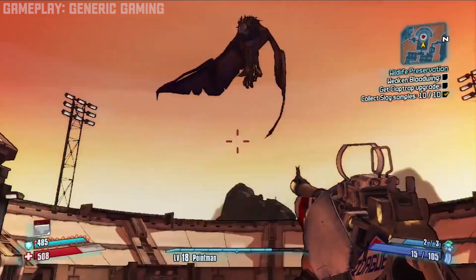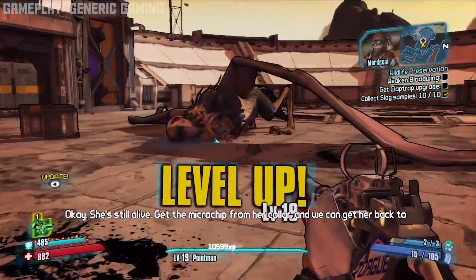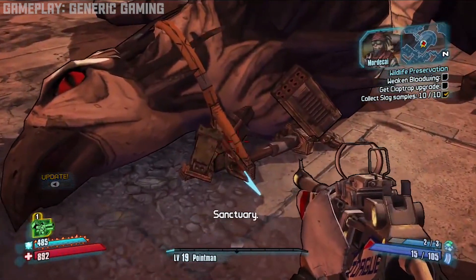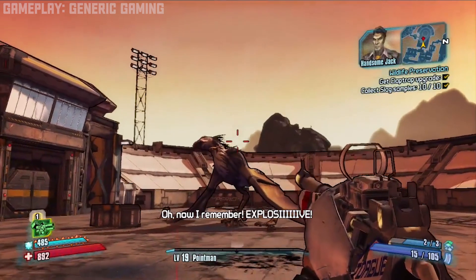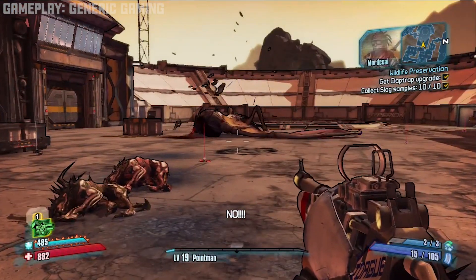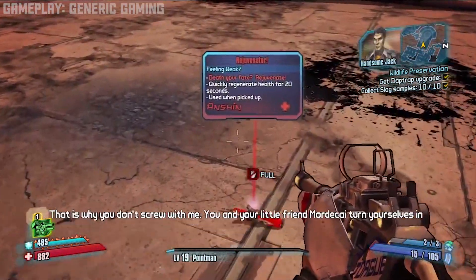Ladies and gentlemen, I am no Bruce Buffer, but this is the moment you have all been waiting for — at number 1 is Bloodwing's head from Borderlands 2. I know you're probably thinking 'but that's not a trash pile,' but after you pop that baby you can actually pick up the Claptrap upgrade, which technically results in you defeating the Bunker, and then that leads into you eventually killing the Warrior. So if you think about it, this trash pile single-handedly killed a vault monster, making it the number one trash pile in Borderlands history.